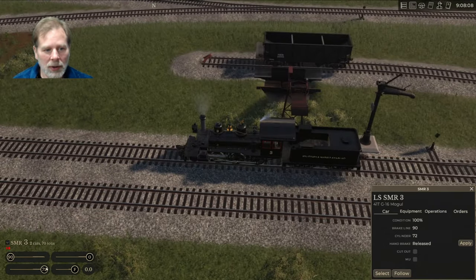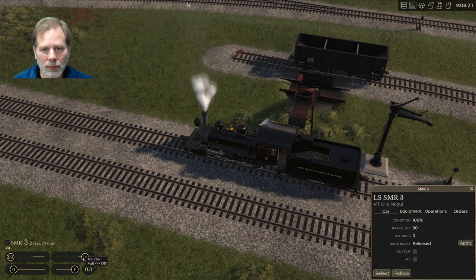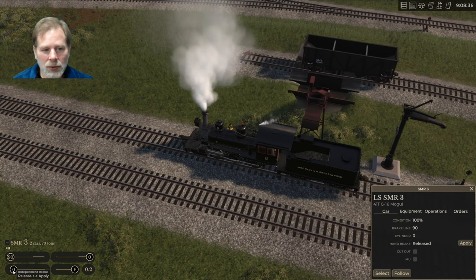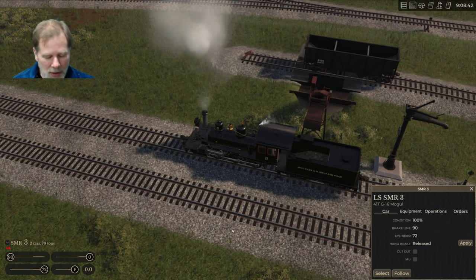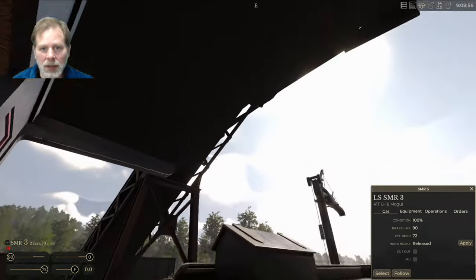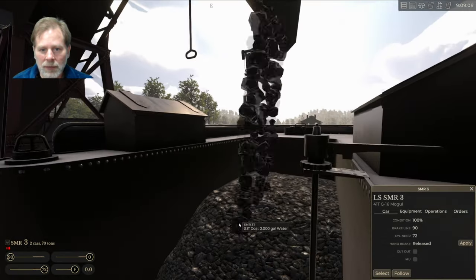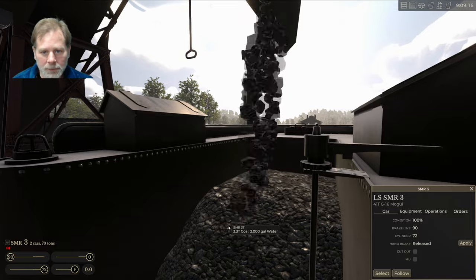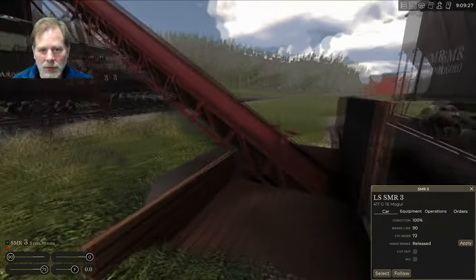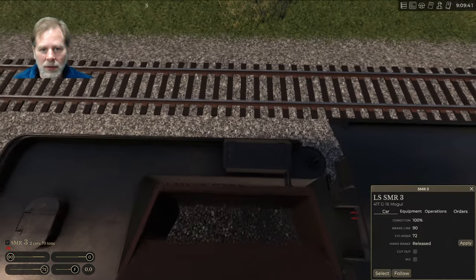We'll get our train up here a little bit more and get our coal filled up. We lower the coal chute — it's coming from the chute which still has some left in it — so that's filling up the tender. Let's see if it's going to keep going.